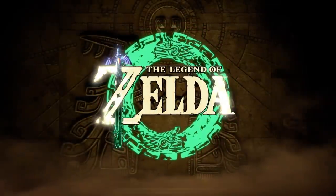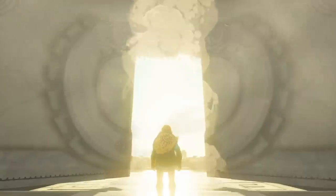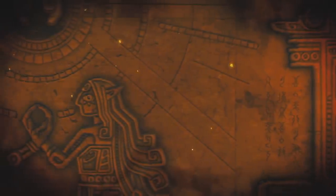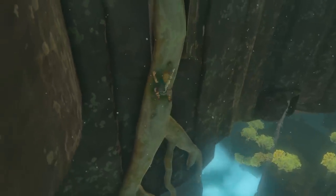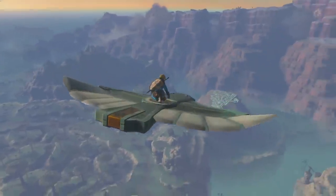We've finally got a name for Breath of the Wild's long-awaited sequel: Tears of the Kingdom. Along with it, we got a little over a minute of new footage — some cryptic shots of ancient stone carvings, then a few final clips of Link exploring Hyrule and the skies above it. Let's take a closer look and try and break this all down.